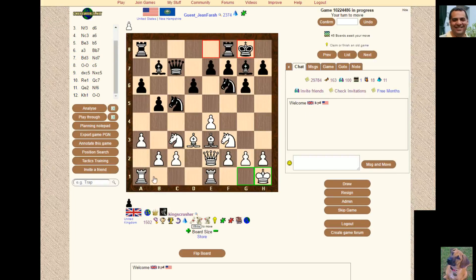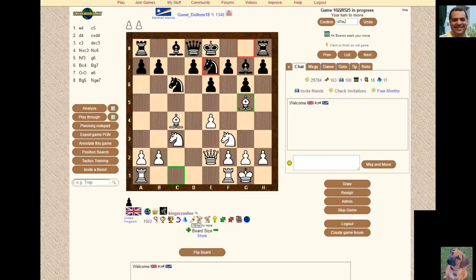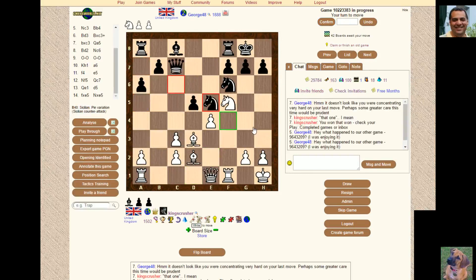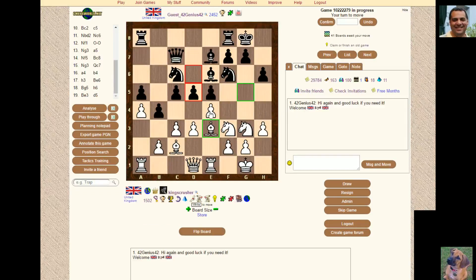Let's play some moves here — try not to lose too much material. So e4, put my Queen there, fix against a4. This is not how proper correspondence chess is played, I have to say. I'm moving a bit too quickly — Bishop h6 is not working, Queen g3 probably not a great move.